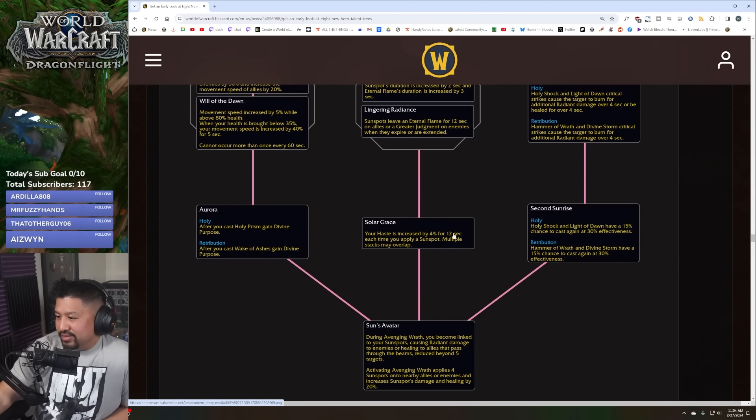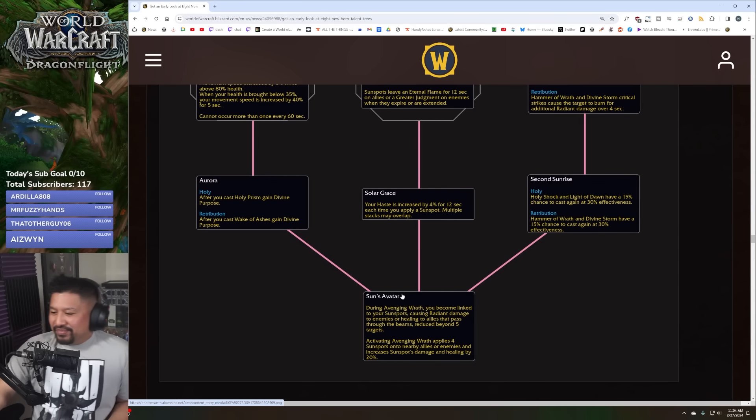Second Sunrise: Holy Shock and Light of Dawn have a 15% chance to cast again at 30% effectiveness — kind of like a baby crit. Same thing with ret: more Divine Storms, more Hammer of Wrath. I'm curious whether those extra procs give you holy power — I'd guess no, but it'd be really nice if they did.